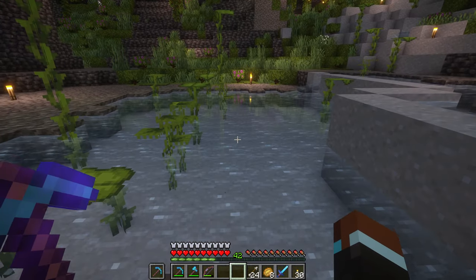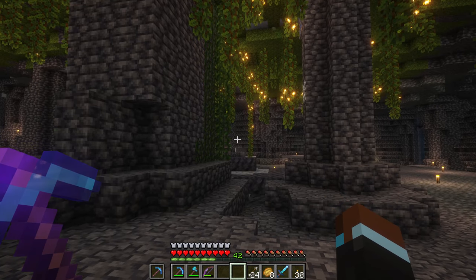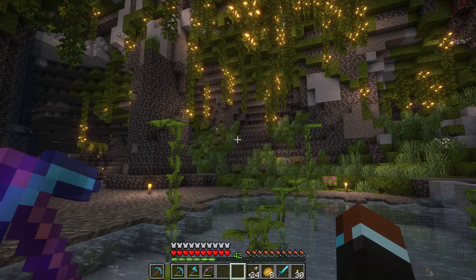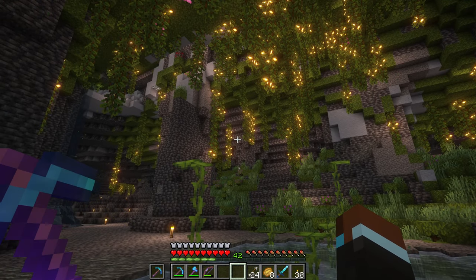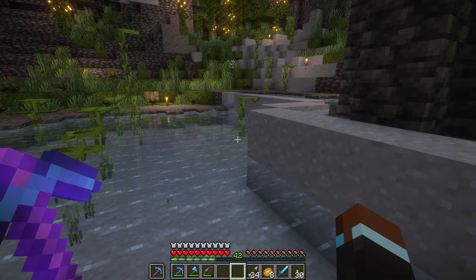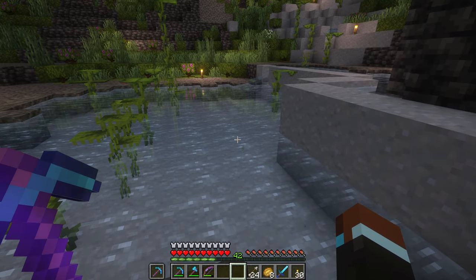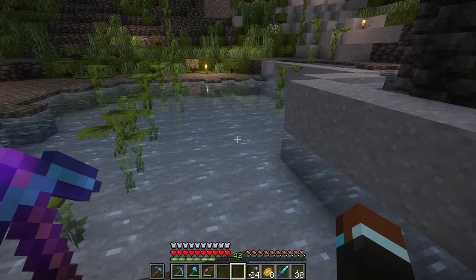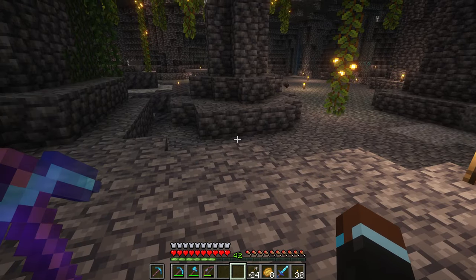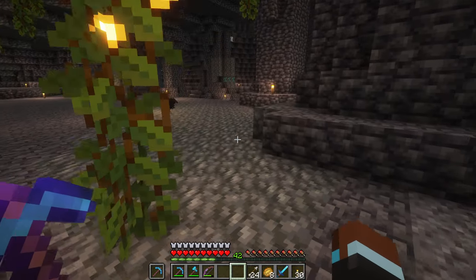Now, dwarves tend to like to maintain caves as natural as possible. We think the beauty of the rock kind of speaks for itself, but this space has already been modified. There's been work here in the past and it's just not flowing naturally. There are lots of signs that this lake has filled in with a lot of silt and debris. We need to restore it. So we're going to do that, and then we'll be able to fish and give those fish to the cats, and we will have friends who are cats and we will be happy.